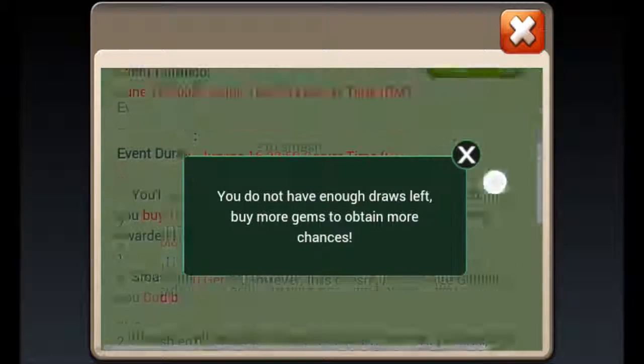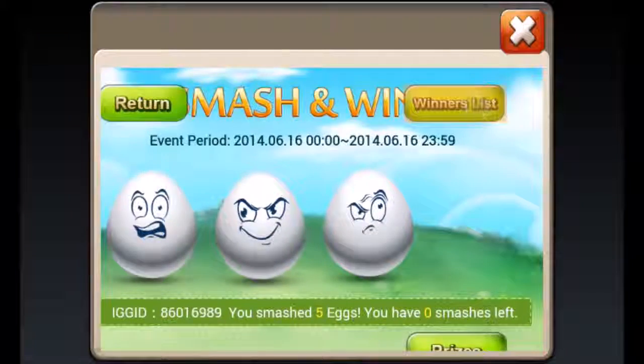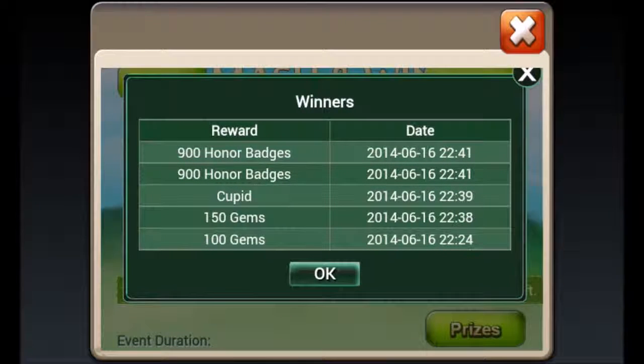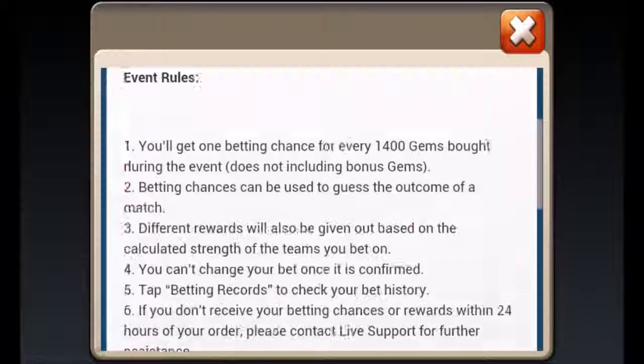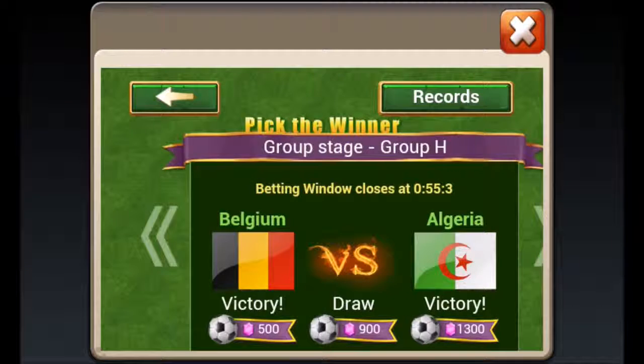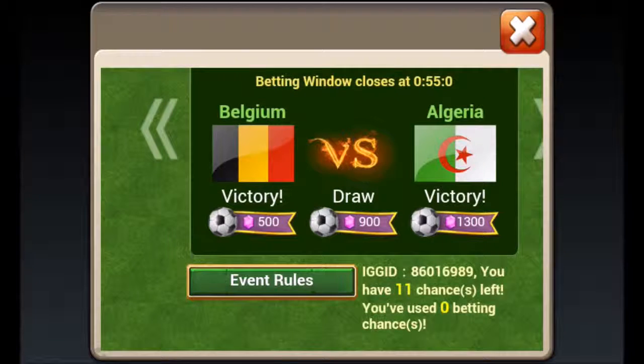Yes, I did say gambling — you're betting on games. But first let's get through the Smashing Wins. You can see: 1800 honor badges, Cupid, 250 gems — that is an awesome bonus for buying gems that I was gonna buy anyway, not to mention the 15% bonus.